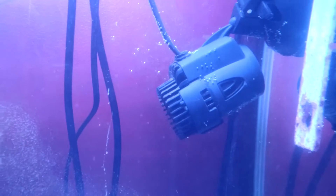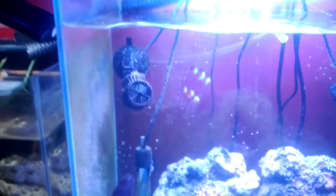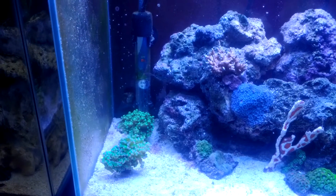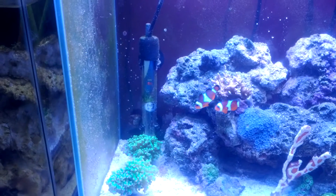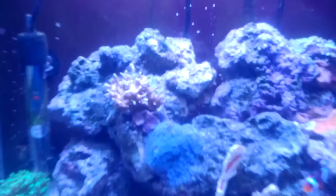I've added another pump so now I have two powerheads. One is pointing slightly upward for surface agitation, though I may keep it angled up anyway to avoid giving the frogspawns too much flow — the flow looks perfect for them right now. The important thing is the other one is pointing down through the middle of the rocks, which should help stir up detritus from behind the rocks and stop it from accumulating.